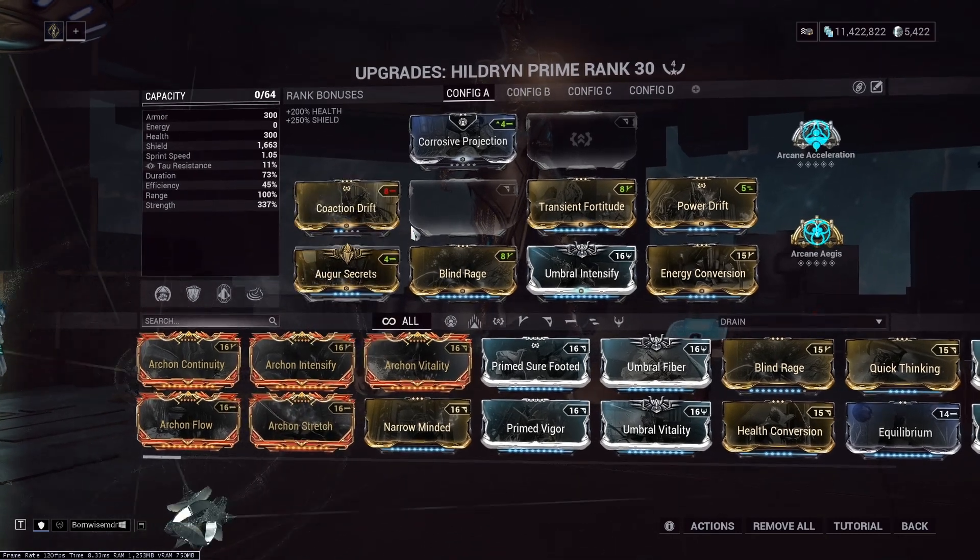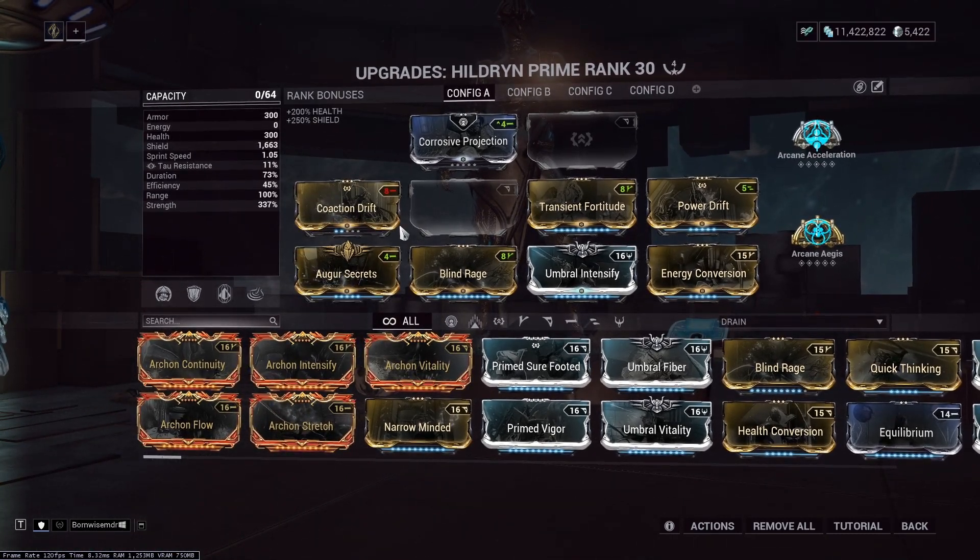Messing around with it, I got down to a pretty low amount. This build has 99.967% armor strip — it's a really high percentage. This is not a build that's level cap worthy or anything, but just a testing build, just messing around.